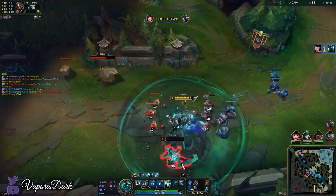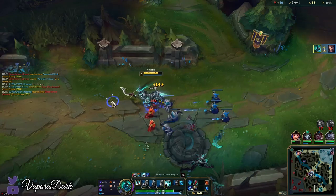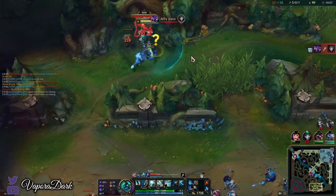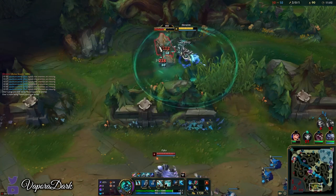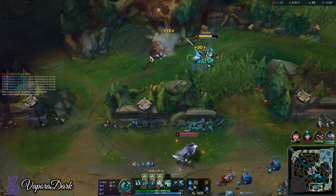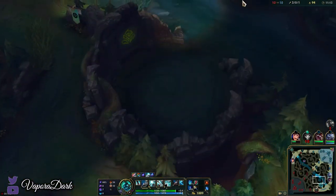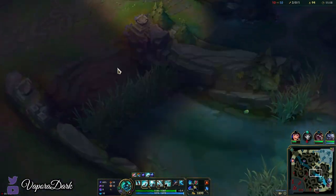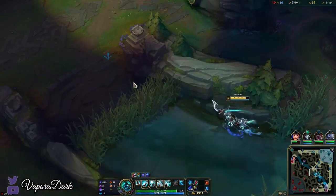I'm gonna smite those golems to give me some more movement speed. Just gap closing onto the Draven — nice one. Now we finish the full clear and we can base for Spear of Shojin, which is gonna be an amazing item on Hecarim. Ideally I should also crash this wave but if I do that Jhin will probably just rage quit — we'll leave the wave intact. This is gonna delay Kassadin just as much as Jhin, so it works out.